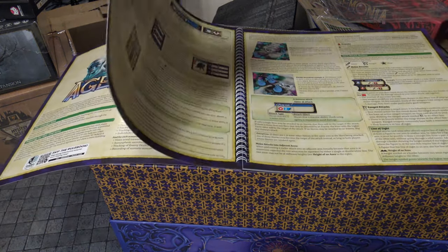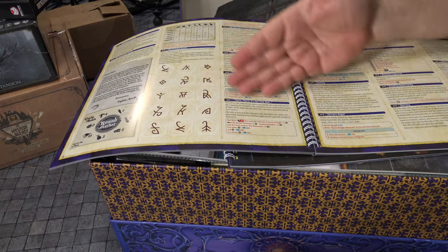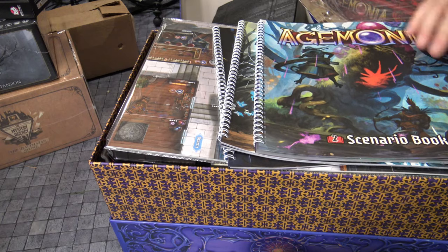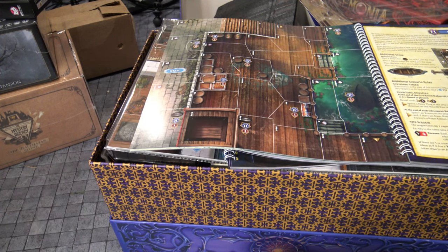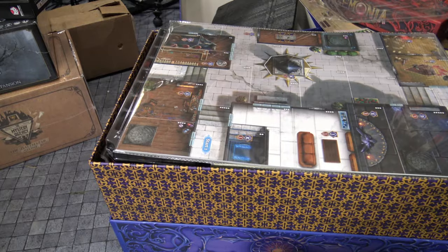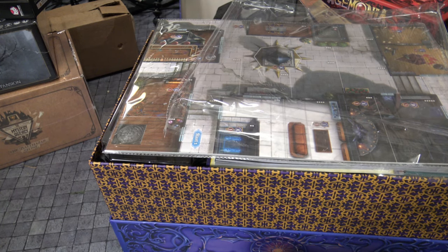You're going to have your campaign book — very beautifully done, I love the spiral binding — and this is going to spell out all the things you need to do each campaign. You're going to have your storybook, which you'll reference as you negotiate choices. There are going to be different puzzles and things you'll have to complete, which makes this very unique. There's also a second scenario book with maps that you will negotiate, so there's always something going on in this beautiful game.